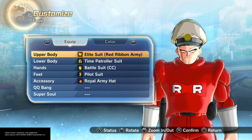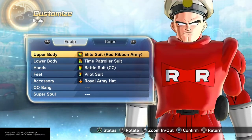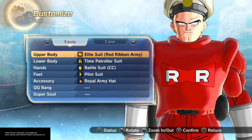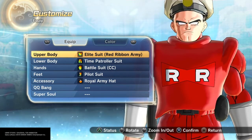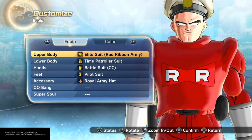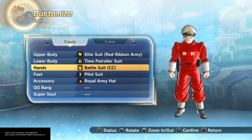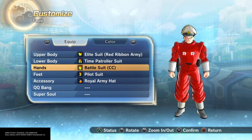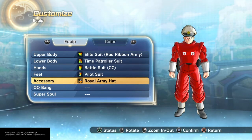The bow shape kind of just blends in with the suit, and Bison and the red ribbon army just kind of seem fitting. Went with the time patroller suit for the lower, battle suit for the hands, pilot suit for the feet, and royal army hat as an accessory.